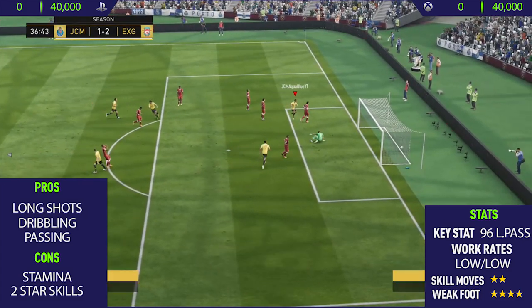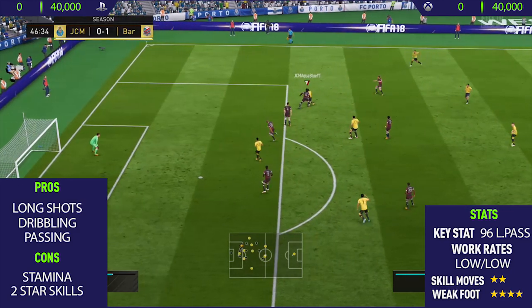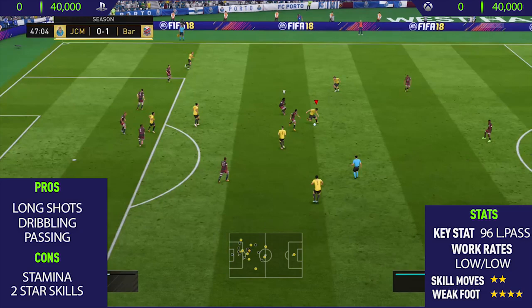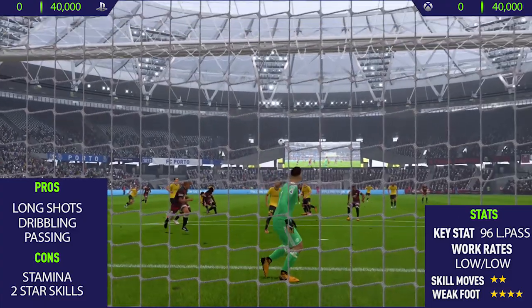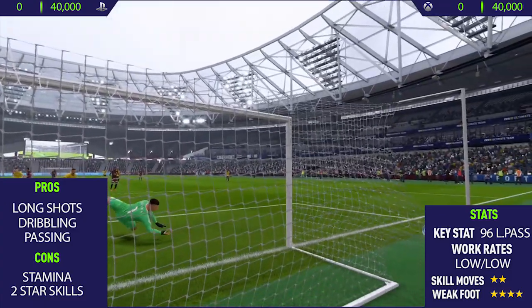Getting to this guy's cons: the first con is his stamina. This is probably the biggest downpoint with this card. His stamina is around 50, so this guy gets tired really quickly. After halftime, or around the 60th minute mark, you will have to take him off unless you apply a fitness card to him every single match.